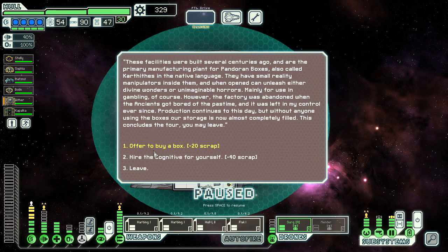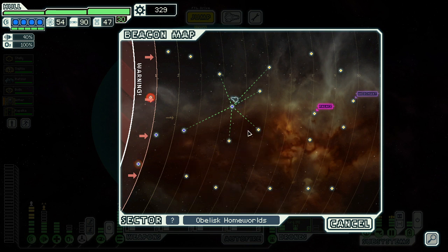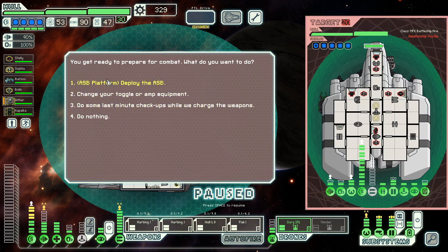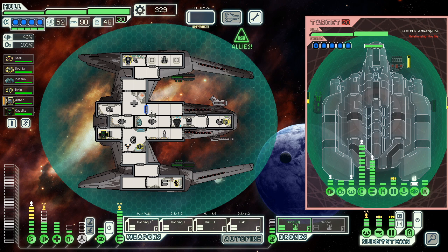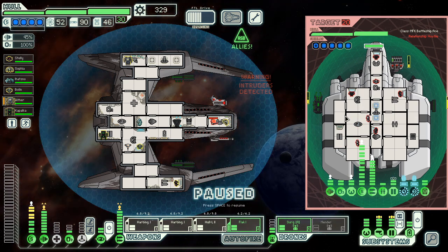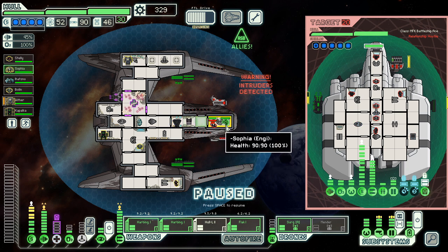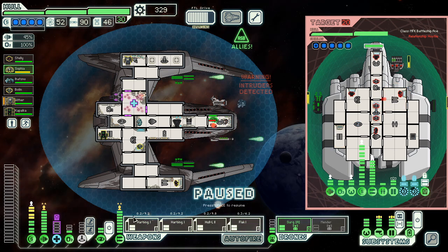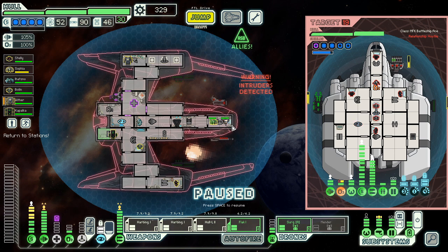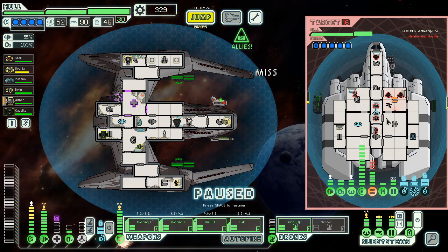I saw a red guy and thought he was the enemy — he's red, must be a bad guy. We need to be there in nine jumps. There could be stores — let's try and find one. Massive factory — investigate. It's mostly automated, a few ships getting ancient achievements. The mega stretcher is probably low priority. Oh, this is where you get to hire the cognitive crew or the pandora's box. I'm going to leave — Pandora's box is a last-chance hail mary which I usually don't need. We'll attack the rebels — why not.